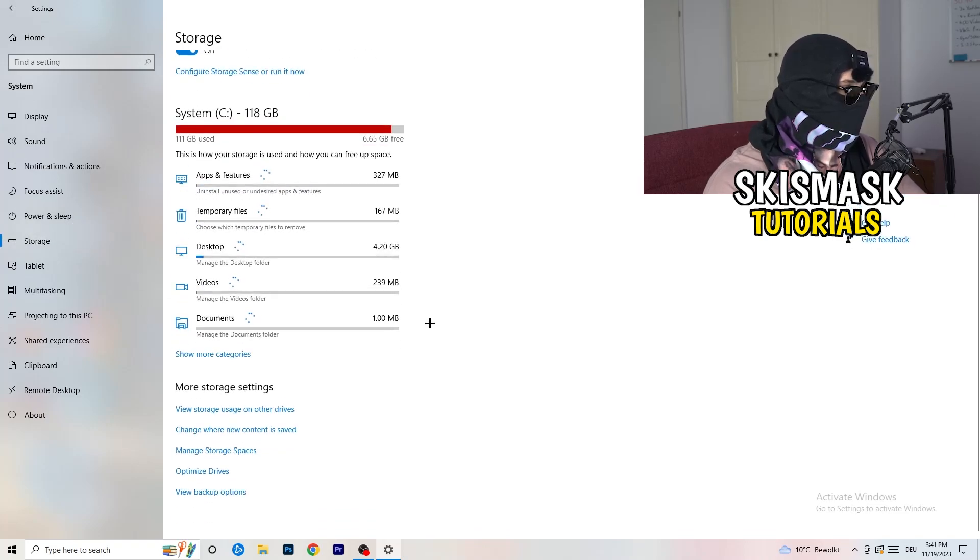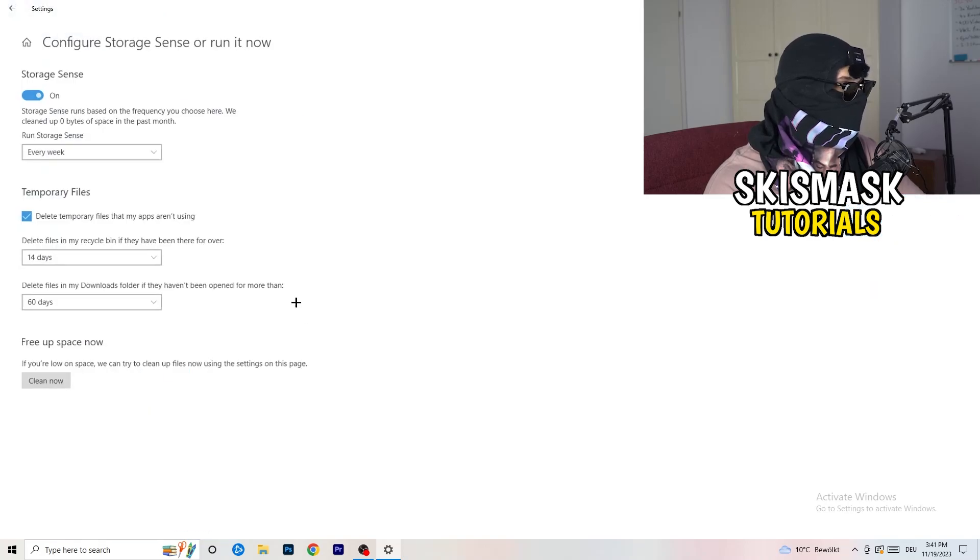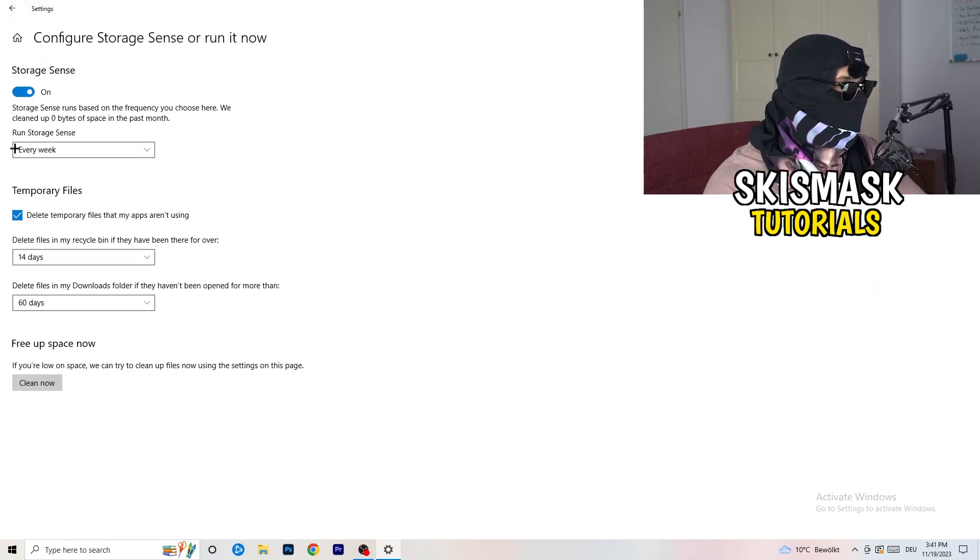On the left-hand side, click on Storage, then click on Configure Storage Sense. Copy my settings: Storage Sense on, set to every week, delete temporary files that apps aren't using after 14 days, and 60 days for the other option. Afterwards click Clean Now — I won't do that right now because it takes time, but this will help a lot by freeing up some storage.